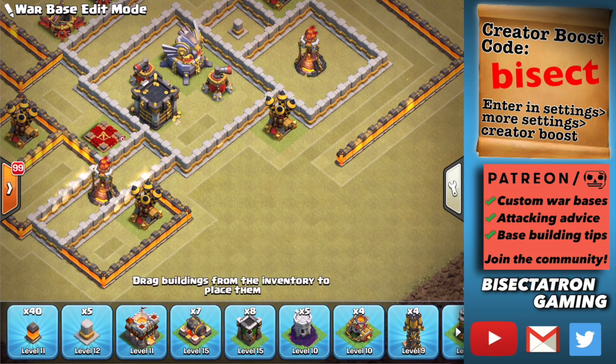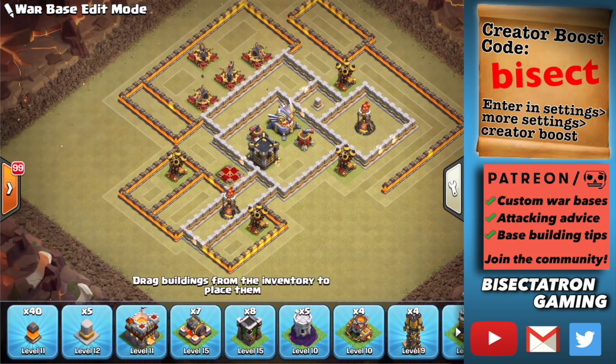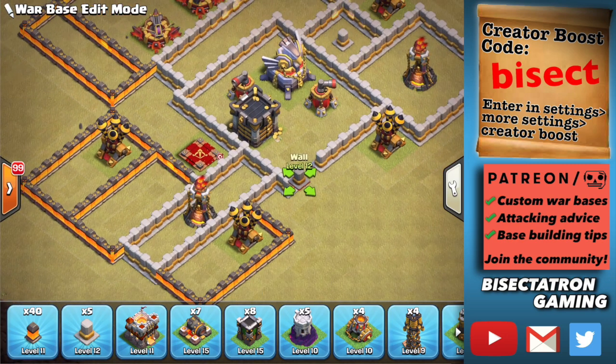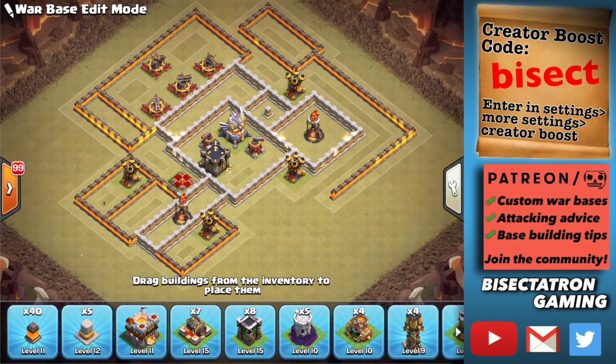Not all the walls have been placed in this base — we'd probably have more compartments out in this region. Same thing over here: the queen can't reach the eagle. So, central eagle.